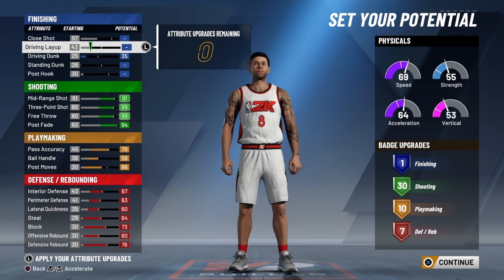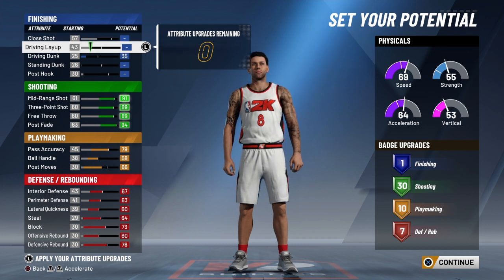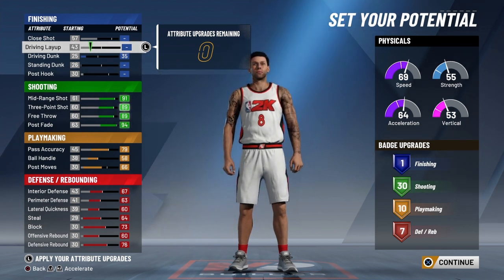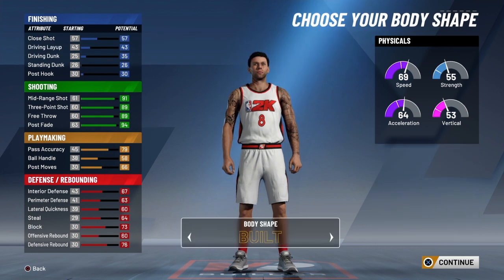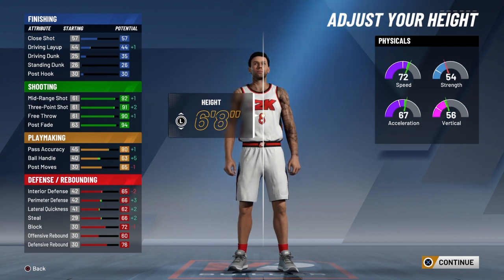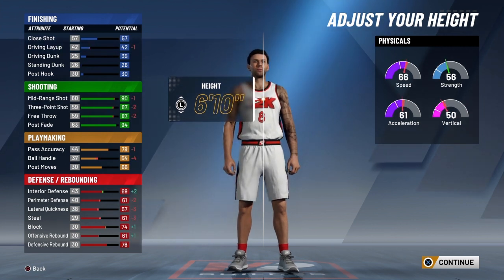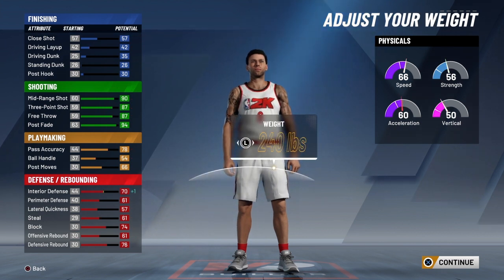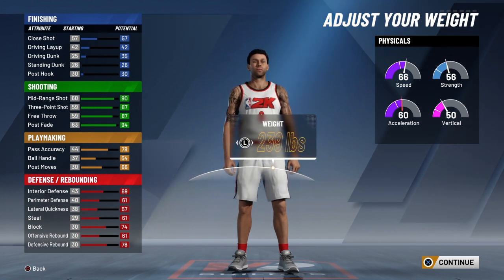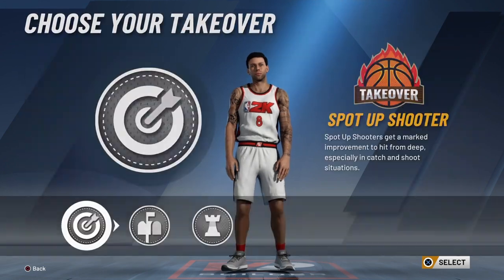I don't recommend this build at the five unless you have a squad, but it's still a good build if you're playing with a three, four, or two. For height, don't go below 6'9 — make him 6'9 or 6'10; I'd go with 6'10. Set wingspan to minus one. You get three takeovers: post scoring, playmaking, and more. This build will usually be called a stretch build or three-level scorer depending on what you're doing.